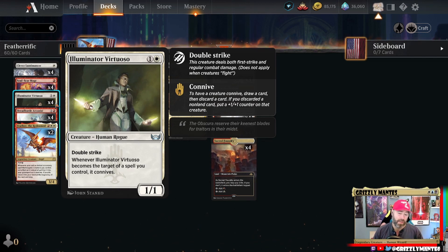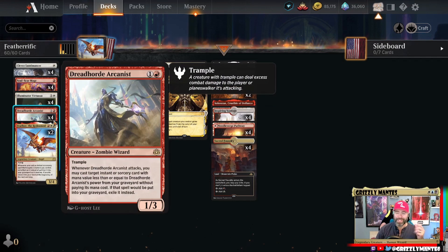Illuminator Virtuoso is one of those cards that as soon as I saw it in the spoiler I thought 'I'm going to play that in Feather.' It's a 1/1 double striker for two, and whenever it becomes the target of a spell you control it connives, getting bigger and bigger. Dread Horde Arcanist is a 1/3 for two — a zombie wizard with trample. Whenever he attacks you may cast a target instant or sorcery with mana value less than or equal to his power from your graveyard without paying its mana cost.